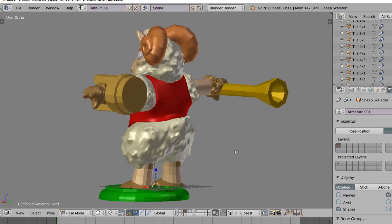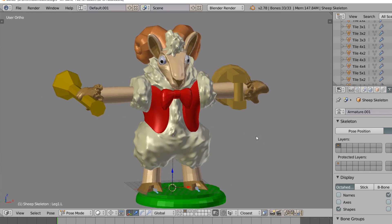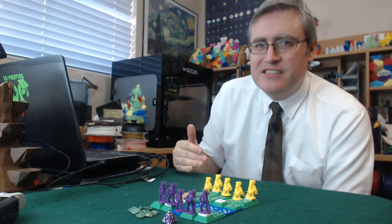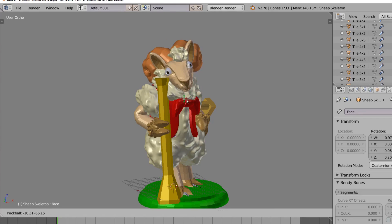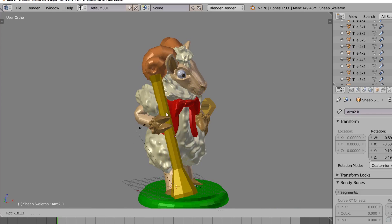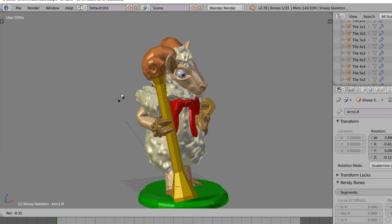The wool on this model is actually procedurally generated with a displacement map of randomly generated texture, so I didn't need to model anything to get this puffy wool, which saved a lot of time. Whenever you use procedural maps, it does sometimes cause additional problems when the wool wasn't going where I wanted it to, but it all worked out in the end. These models are rigged, so I could make a bunch of different poses for them, but these poses were specifically chosen to be 3D printable with minimal or no supports — because honestly, supports get my goat.